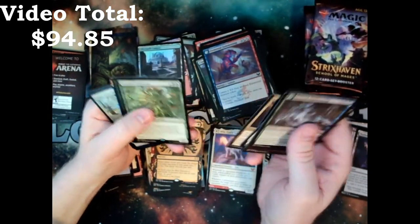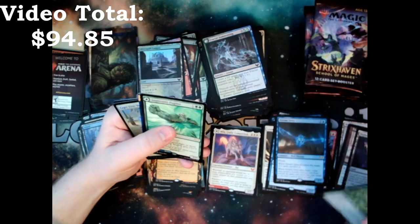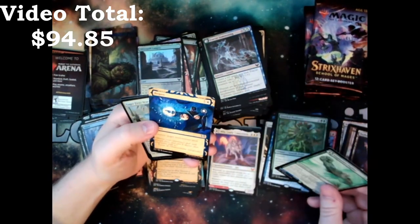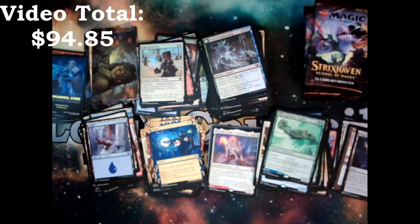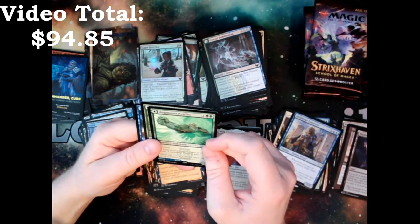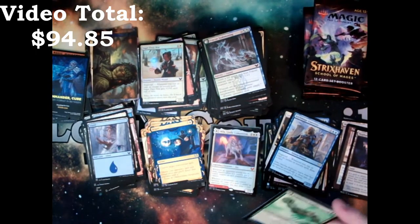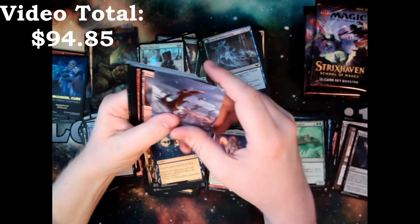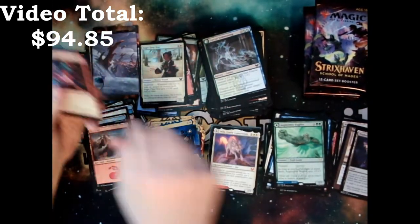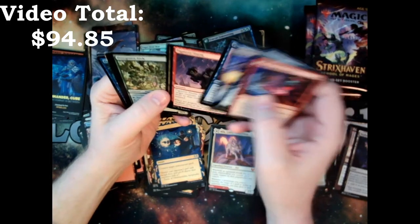I'll price this set, but prices are going to jump around — they're going to go down and go up for some. The Gate, Eager First Year. I got a Gnarlid Professor and an Augmenter Pugilist. The academic jokes in this set are pretty funny.